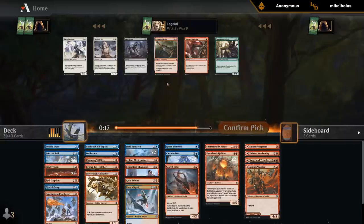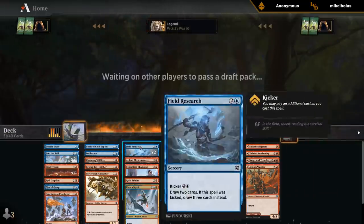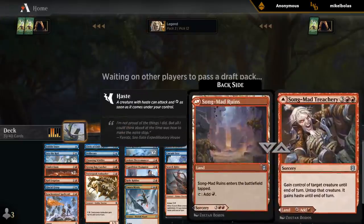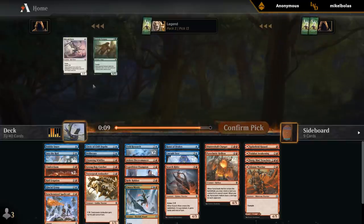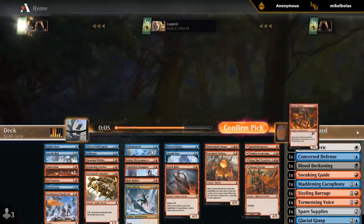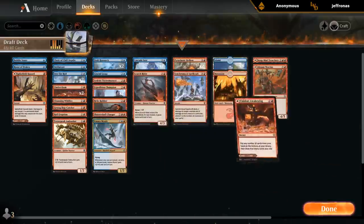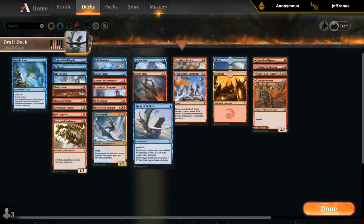So now the plan might just be to play a few three-toughness creatures and then the Cinderclasms to take care of aggro decks. I'm going to make a few cuts. Of course we have a lot of these dual-faced cards in our mana base, which are going to be very helpful. We ended up with a decent amount of Kicker cards in the end, with those late Into the Royals — so that makes our Roost of Drakes a lot better too. Let's put all our dual-faced cards in a separate pile for now.